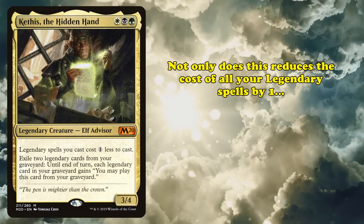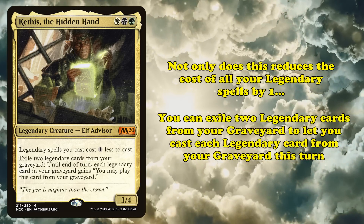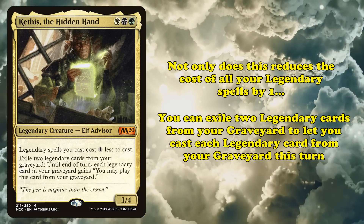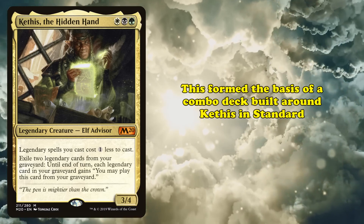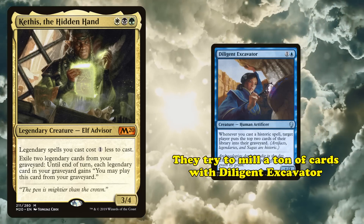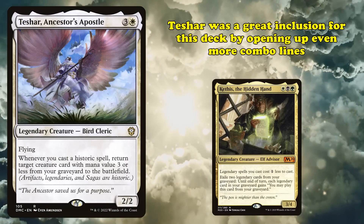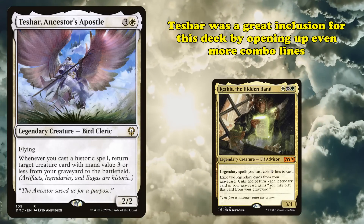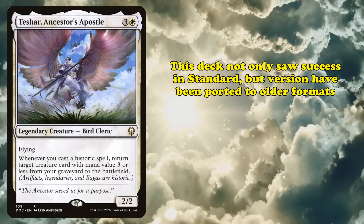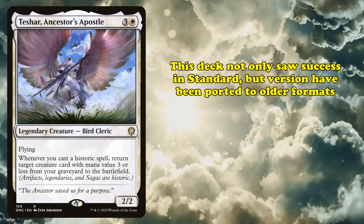That set also introduced Kethis, the Hidden Hand. Kethis not only makes legendary spells like Teshar cost 1 generic mana less to cast, but more importantly, Kethis allows you to exile 2 cards from your graveyard to give every legendary card in your graveyard the ability to be cast from there until end of turn. This formed the core of a combo deck built around Kethis that sought to mill as many cards as possible with Diligent Excavator, triggering on historic spells, and casting cheap legendary cards like Mox Amber repeatedly.